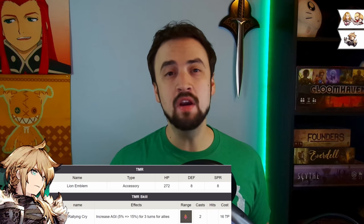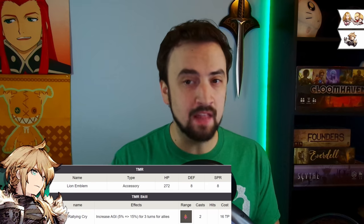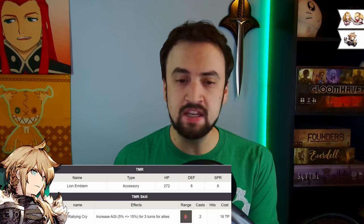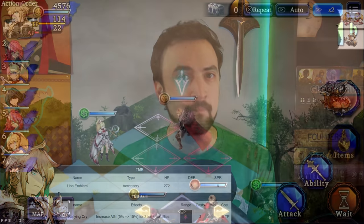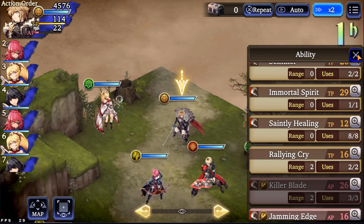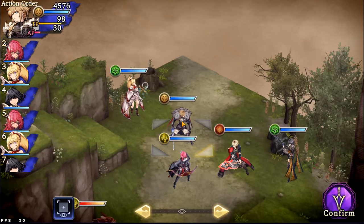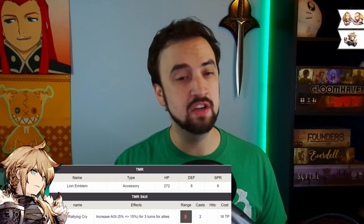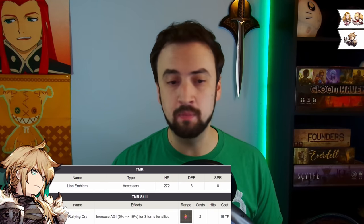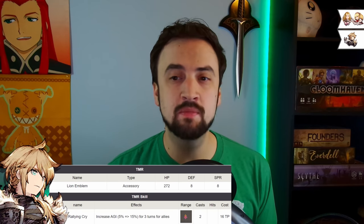Let's go to number 9. Number 9 is one that I think a lot of people have — it's a TMR I feature on my channel quite a bit — and that's Mon's TMR, the Lion Emblem. The stats on it are okay; it's definitely a bruiser tank TMR, gives you defense and spirit. But really what you like about it is the ability for the AI to position early in a fight. Unlike Sacred Step, the AI loves using Mon's TMR and will use it on their first turn all the time. The agility scales from 5 to 15%, so if you're using this regularly to help position your people, throw some levels into this and get a nice agility buff for your squad.